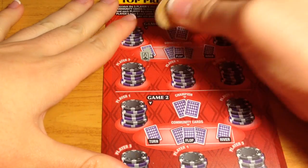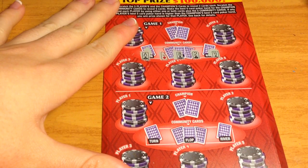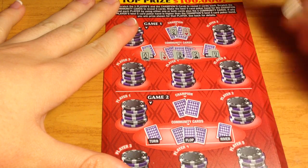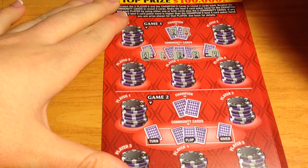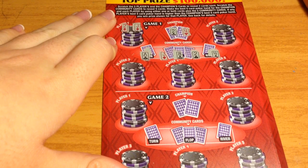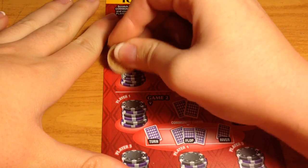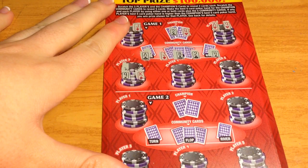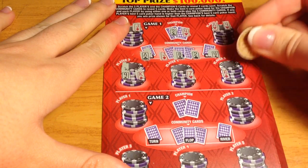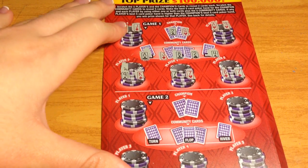Community cards for number 30. I don't see anything there. The champion has two pair — a pair of twos and a pair of fours. Let's see the players: just a pair of twos, just a pair of aces, nothing, just a pair of sevens — and it looks like nothing on this first game. Nothing beats the champion's two pair.